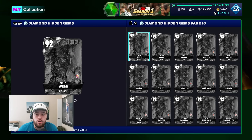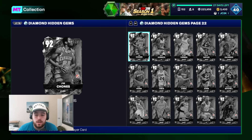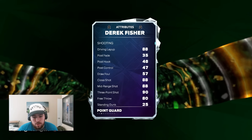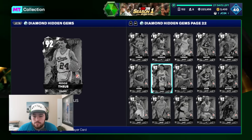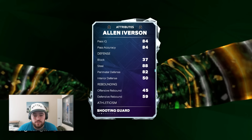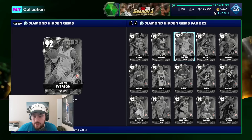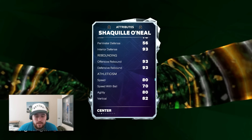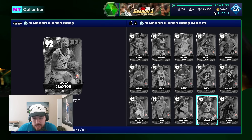There are 330 diamond hidden gems so there are a ton of guys we could get. A ton of these guys would be super useful and a lot of them would suck. Like if I get Derek Fisher I might cry — a 6'1 point guard who can't dunk. If I get Allen Iverson, he's a 6'0 point guard with a 65 driving dunk. If I get Shaq, a non-shooting center with a 25 three-ball — I mean he's got 80 speed but still, I'm going to be pretty sad.